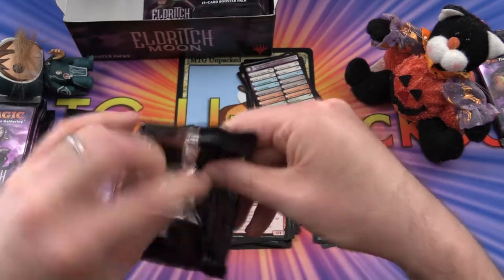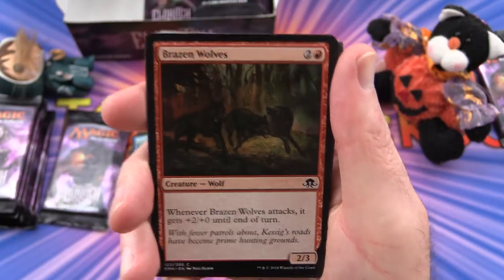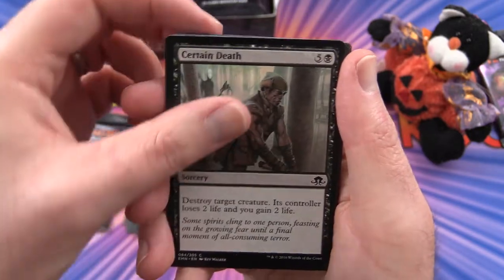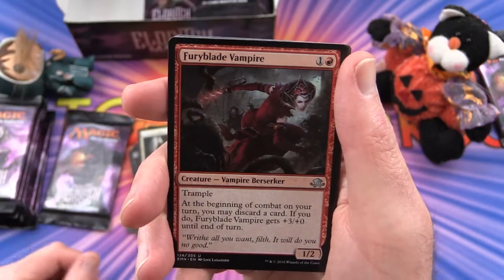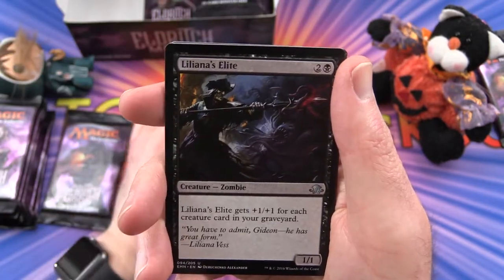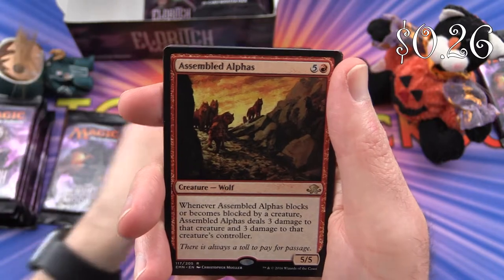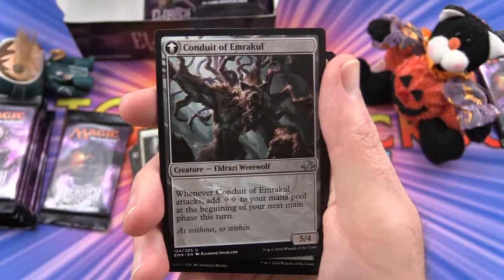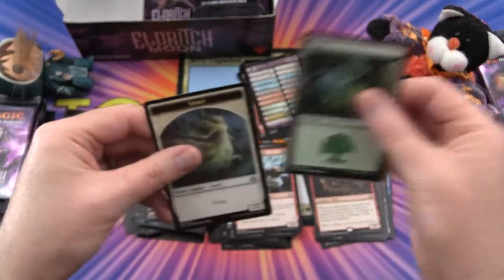Next pack: Brazen Wolves, Drag Under, Otherworldly Outburst, Certain Death, Swift Spinner, Spectral Reserves, Laboratory Brute, Prophetic Ravings, Lunark Mantle. Fury Blade Vampire is the uncommon. Liliana's Elite, Lashweed Lurker, and Assembled Alphas is the rare. We get a flip card — Conduit of Storms, flips into Conduit of Emrakul — an Eldrazi Werewolf with tentacles, which is interesting. And a Spirit token.